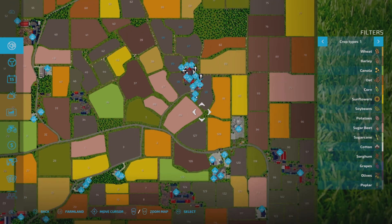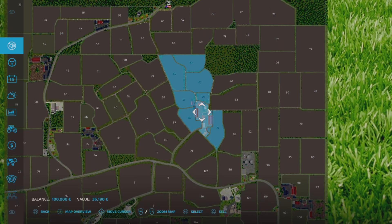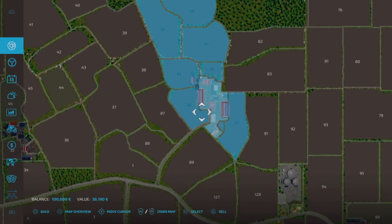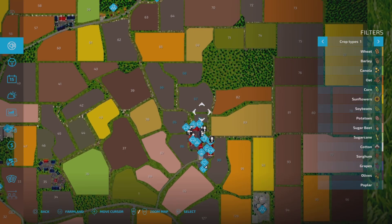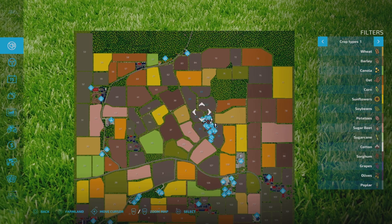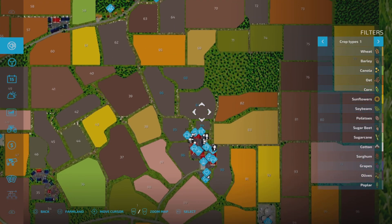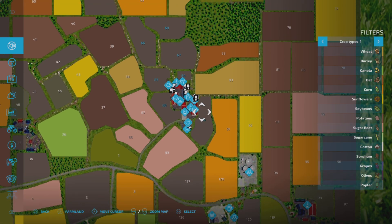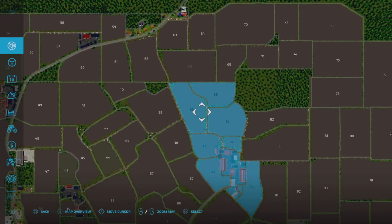In new farmer mode we start off with this farm area. Field 86 is part of one of the cow pastures although it looks like a field, and field 90 is also part of the cow pasture. In farm manager mode you start from scratch — you have to buy all these bits separately. We start off with seven fields, but four of them are taken up with animals. You can still mow them as grass fields.